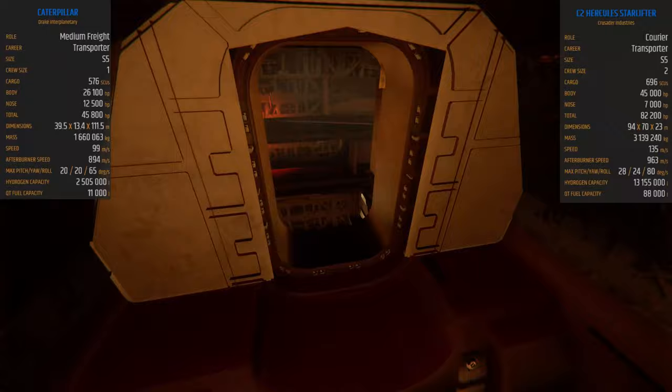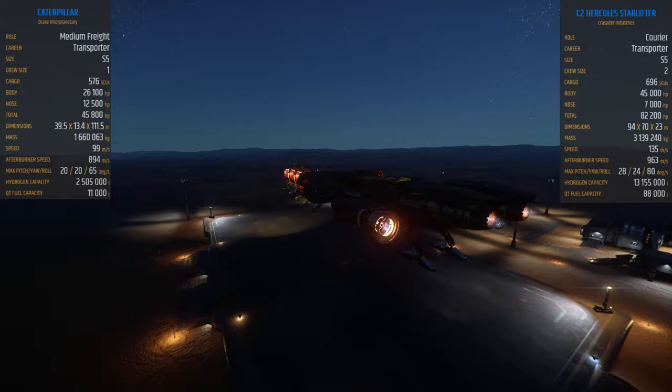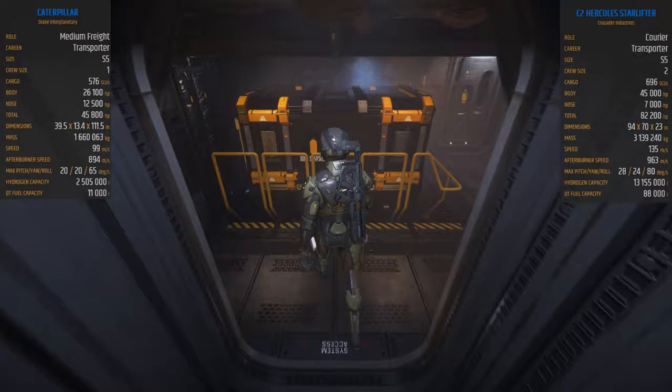Let's say I put two guys in turrets — C2 fights against me — yeah, sure, I can win; I have more firepower. But then again, we can take the M2. The M2 has roughly the same amount of cargo space, has more firepower, better turrets, and can just decimate it. I really don't want to dump on this ship, but it was one of the first bigger ships and it is really outdated and could use a tremendous rework.